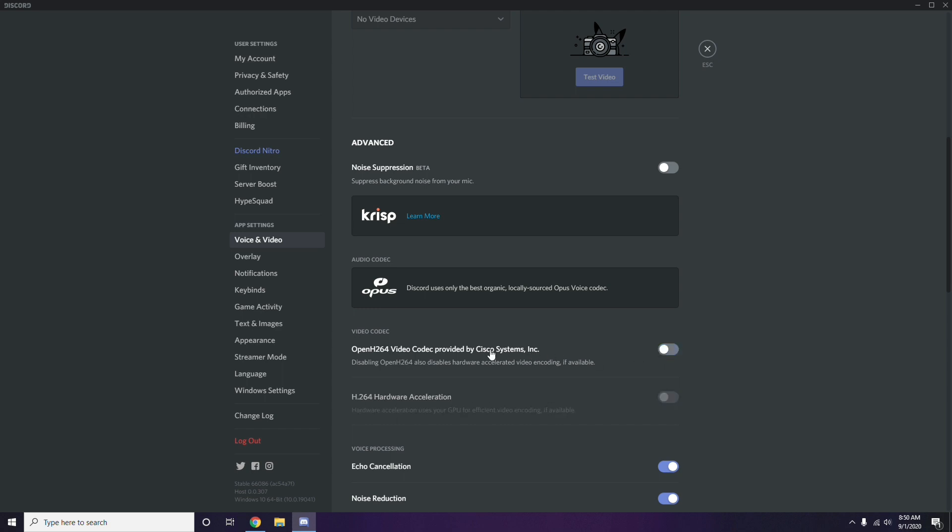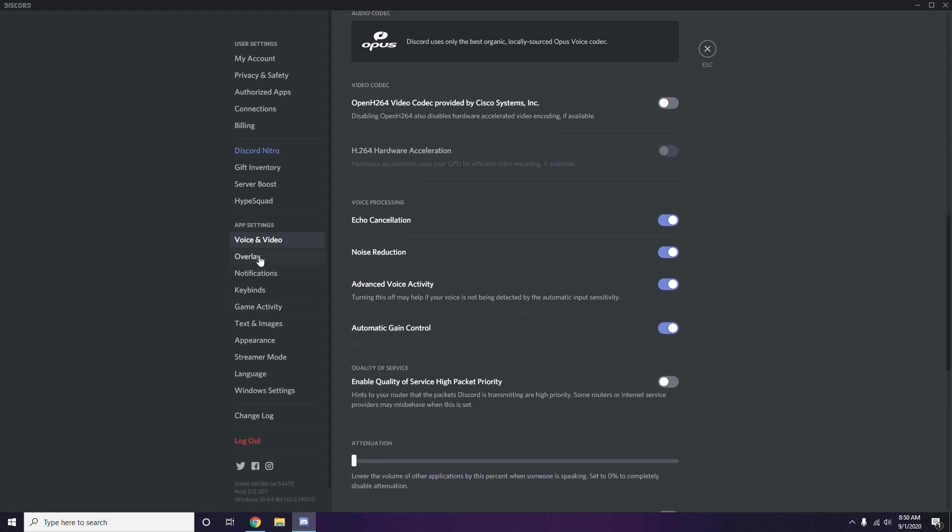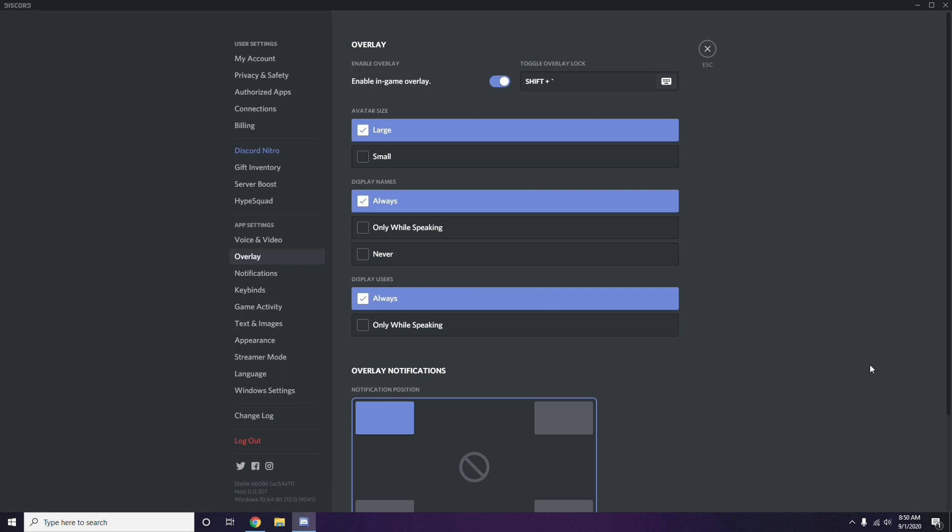After disabling the H.264 codec, go to Overlay — it's just below Voice and Video in the left sidebar. From here, turn off the in-game overlay. In most cases it is already enabled, so you have to disable it by toggling it off.